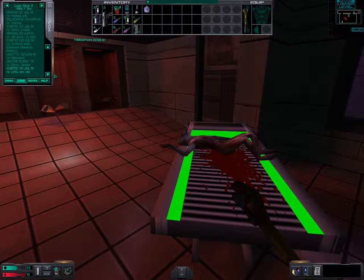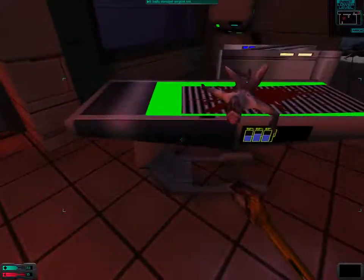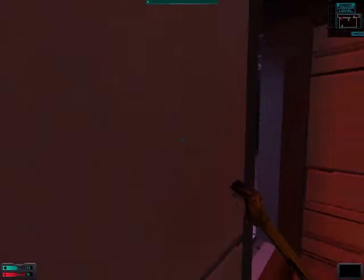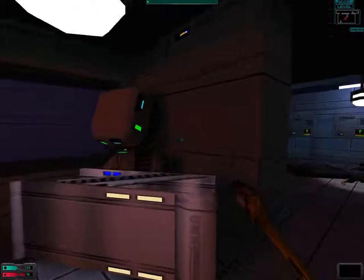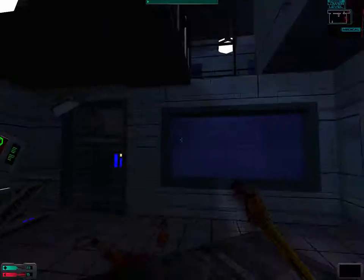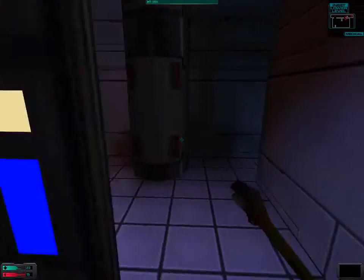Okay, let's see what we just picked up. 'I can't raise anybody down in engineering. With the lifts out, I'll need to get down there through the emergency conduit in the Psy Annex. I think the access code is in Watts' lab.' We already know that the access code is in the lab of Dr. Watts. We have a little problem.